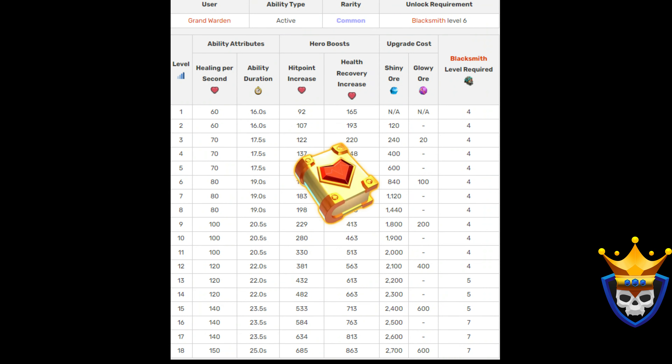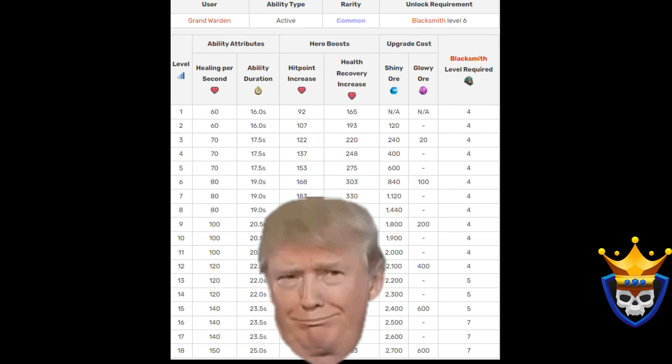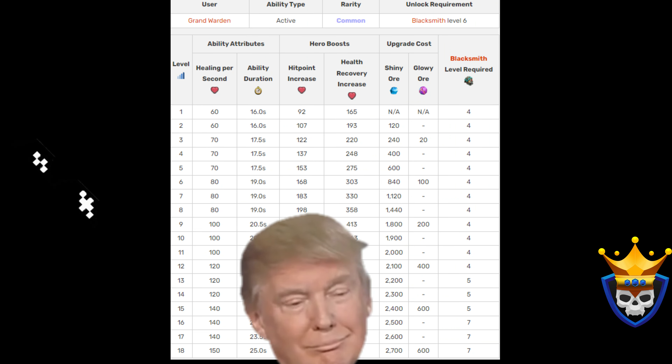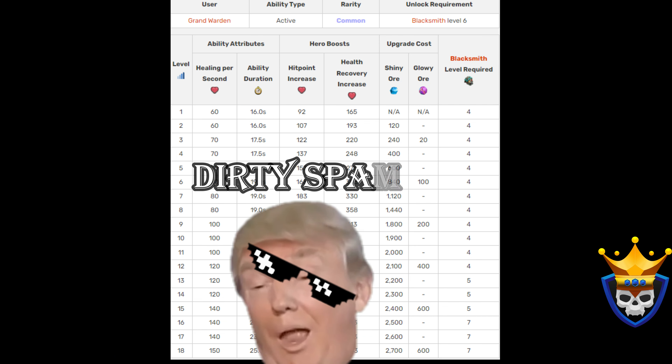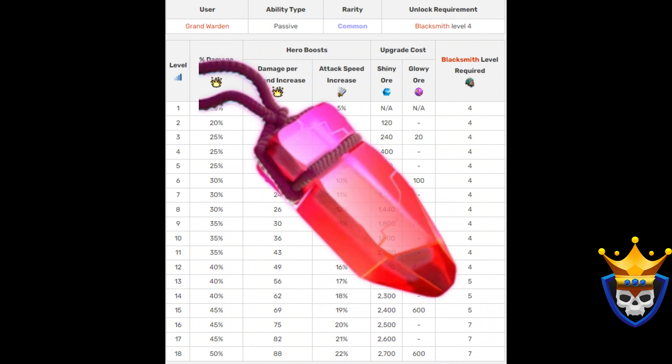The Healing Tome is great to use with Queen Charge and Spam Root Rider attacks, and it's great with any of the Dragon Spam attacks. If you have the resources, I definitely recommend maxing it out, which will cost 27,620 Shiny Ore and 1920 Glowy Ore.